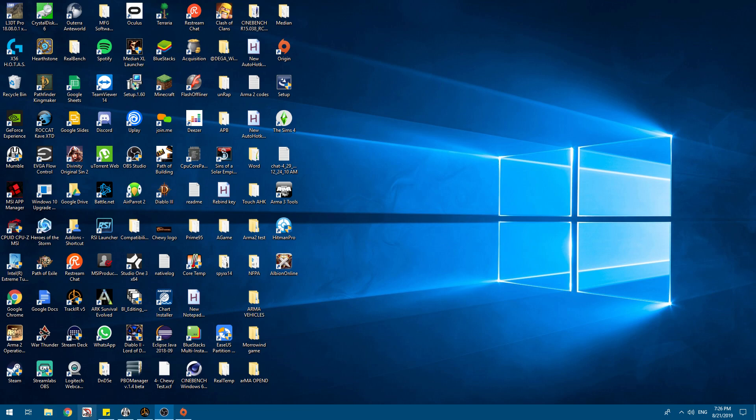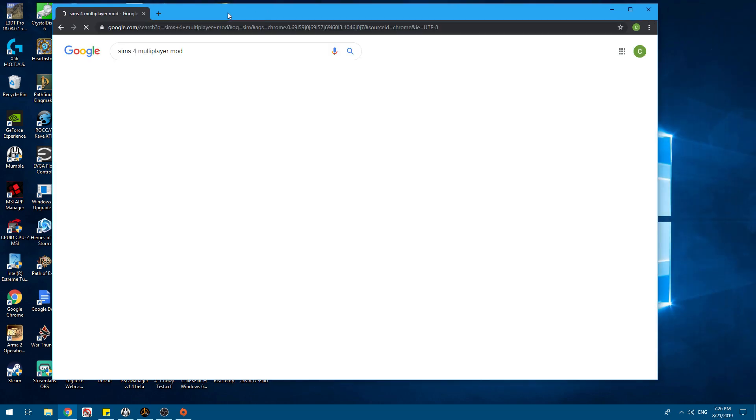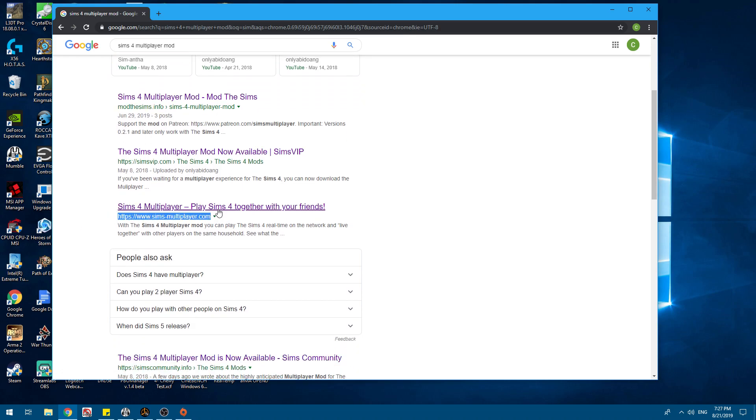First off, you want to have Sims 4 downloaded, installed, and updated to the latest. After that, you want to go to the Sims 4 multiplayer mod. You can go to Mod The Sims here, or you can go to Sims Multiplayer.